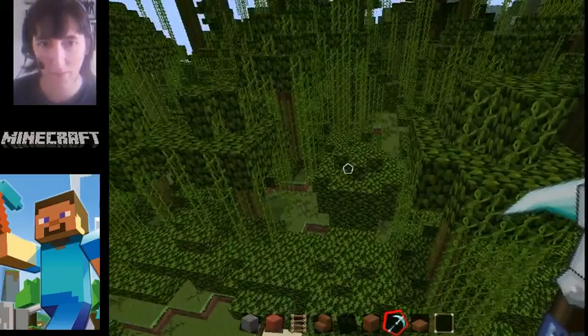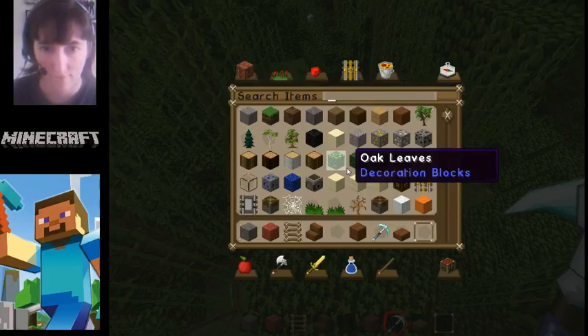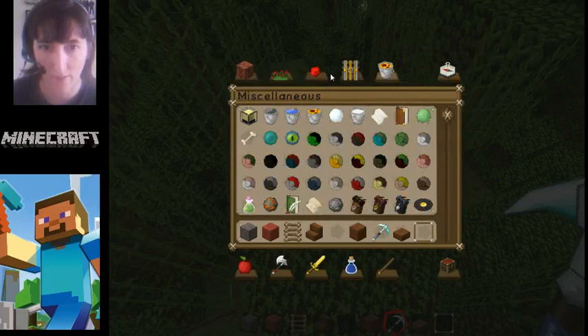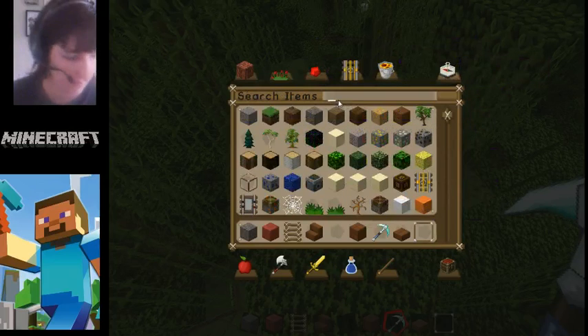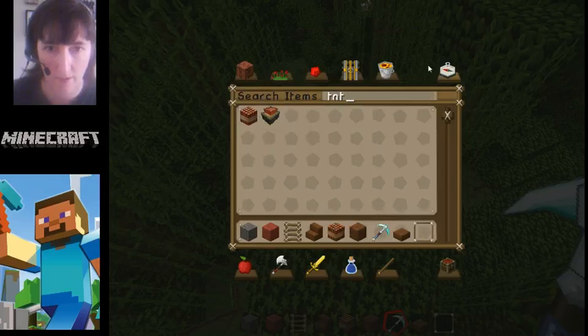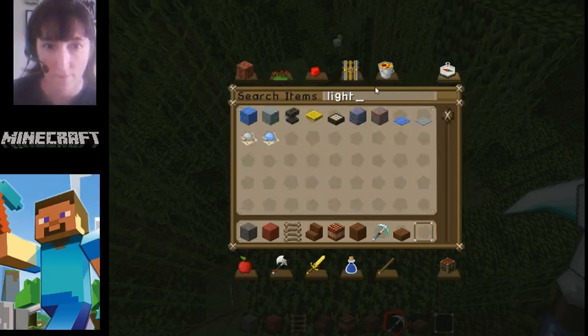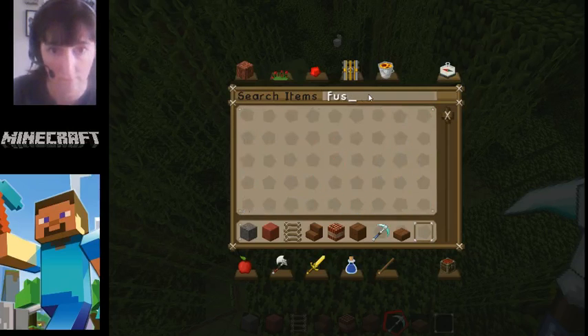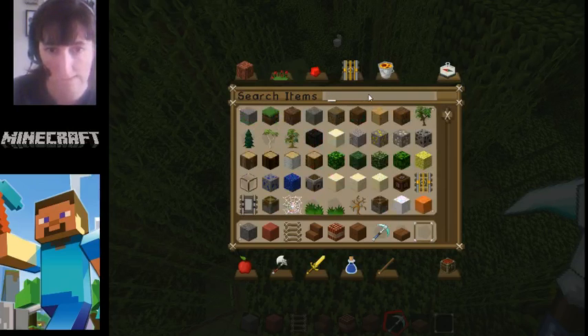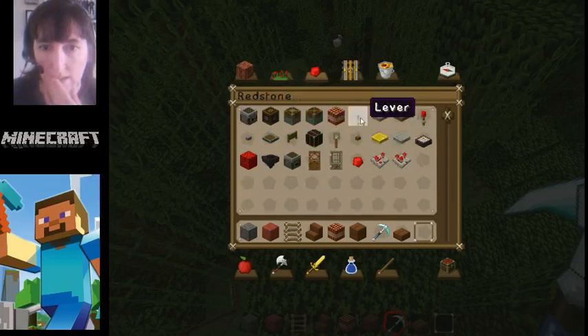Okay, let's see. Where will we put it? Is it under miscellaneous? Let's do... is it TNT? Yeah. So how do I do this? I've never done... fuse. Because don't you have to light it? Maybe it's under redstone stuff. Lever? Will a lever work?